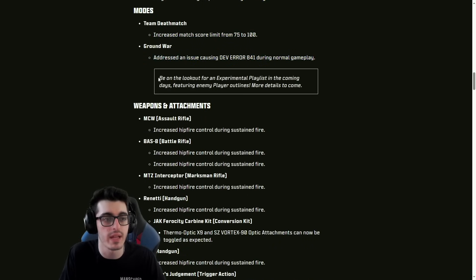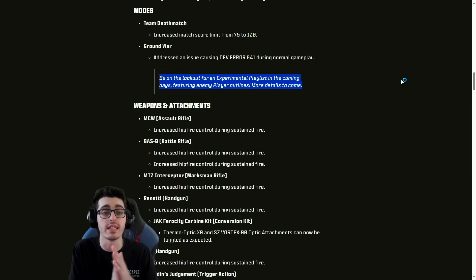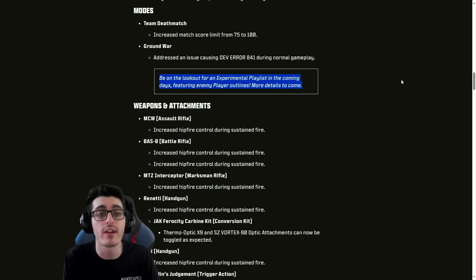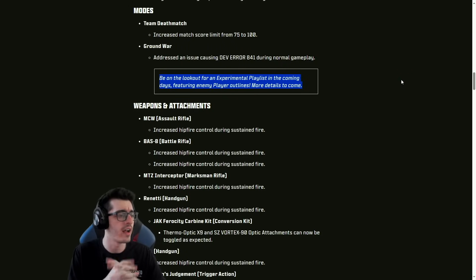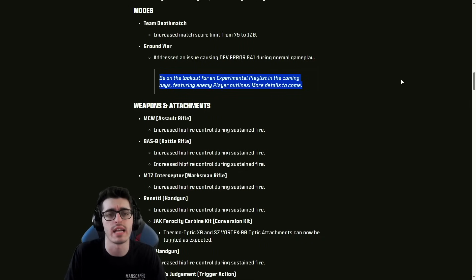TDM score limit increased from 75 to 100. Ground War: addressed an issue causing dev error 841 during normal gameplay. Be on the lookout for an experimental playlist in the coming days featuring enemy player outlines — something that apparently content creators got to see at an early play session event before COD Next. That's interesting.